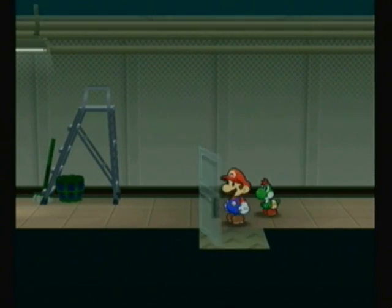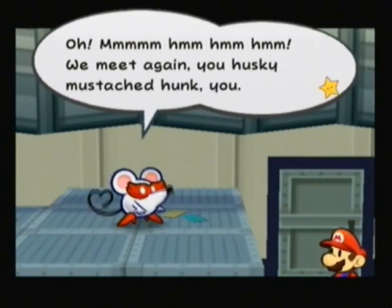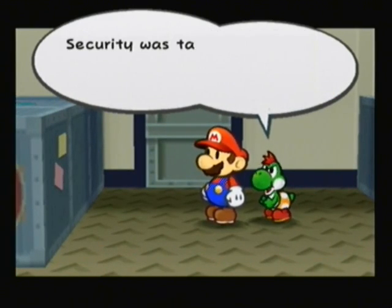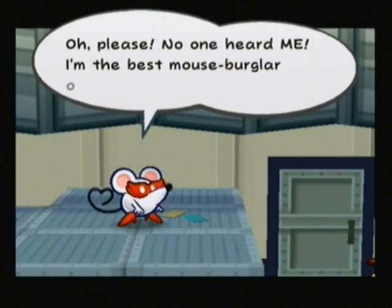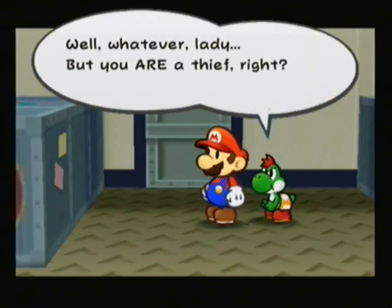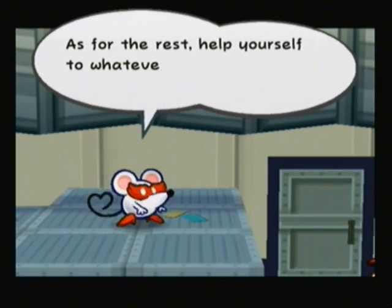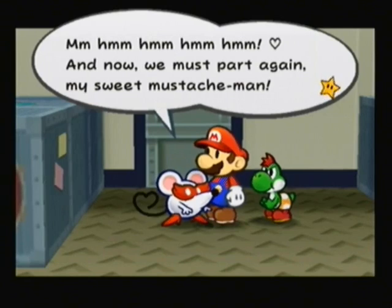I wonder why they're wanting to keep us out of the storage room. Oh, look who it is! 'Oh, mm-mm-hmm. We meet again, you husky-mustached hunk. Are you a friend of Gonzales? He hung out with crooks, and you look like one. Security was talking about noises in here. Did you make noise while you stole stuff?' 'No one heard of me. I'm the best mouse burglar of all time. I'm silent. It's quite obvious someone else was monkeying about in here.' 'But you are a thief, right?' 'Hush. All you need to know is I've taken what I needed, and now I'll be on my way. Help yourself to whatever you like.' And now we must part again, my sweet mustache man.